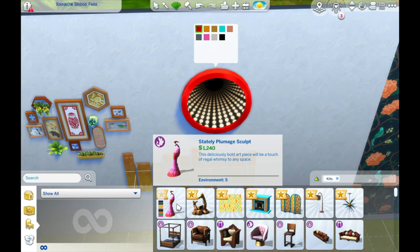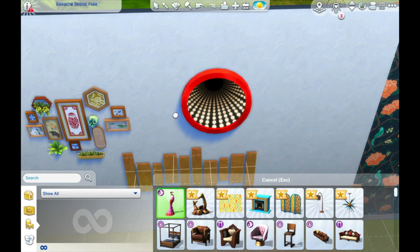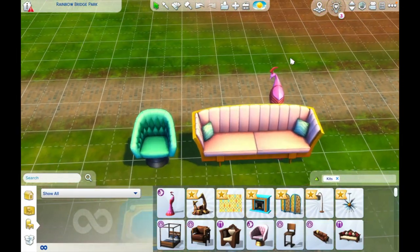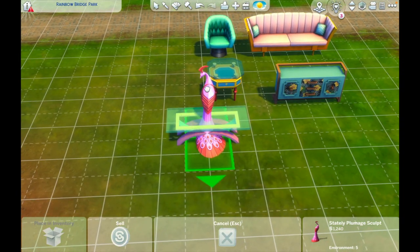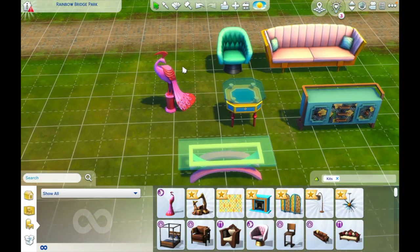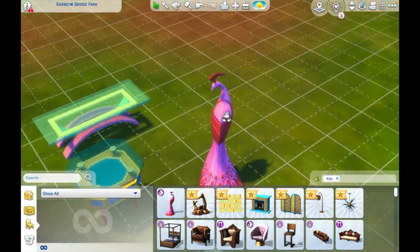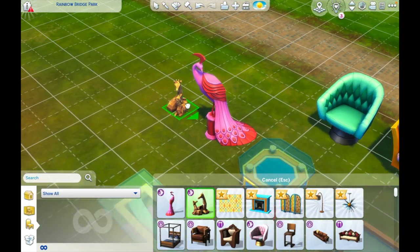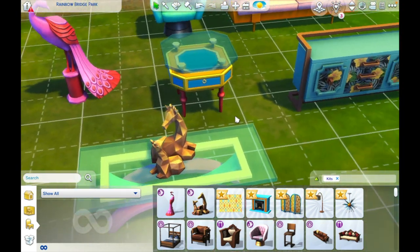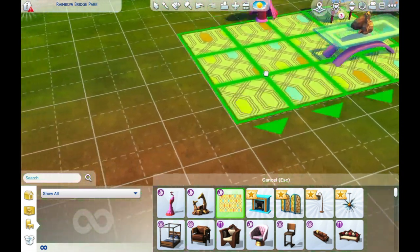Okay, and then what else do we have? Is this a statue? 'This deliciously bold art piece will add a touch of regal whimsy to any space.' Can this go on top of a table? No, it's literally just for the floor. Okay, that's pretty though — it's a very gorgeous sculpture. And then this one goes on top of a table — it looks like two giraffes. 'Geometric giraffes — a lovely 3D printed piece of giraffe mother and her babe.' That's pretty, I like that, that's cute.